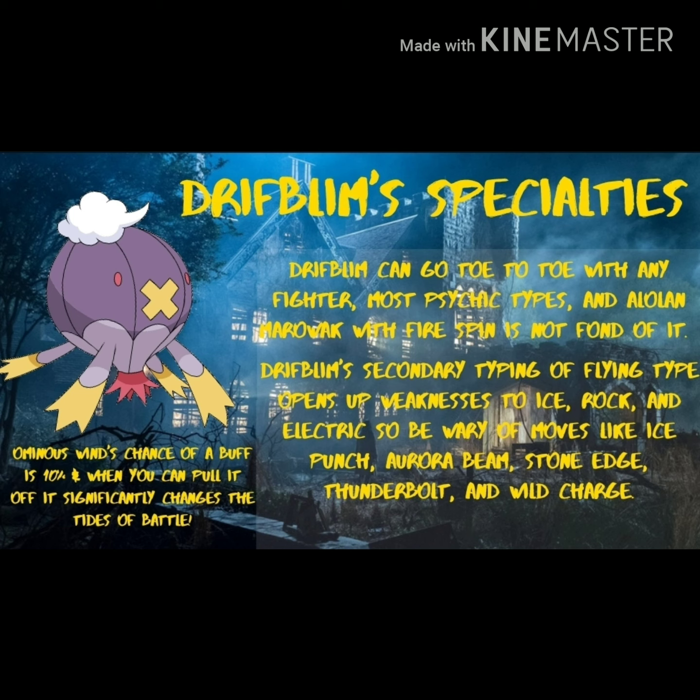As far as Drifblim's specialties, Drifblim can go toe-to-toe with any of the fighters - Poliwrath, Primeape, or Medicham. Pretty much most of the Psychic types and Alola Marowak with Firespin is really going to lose to Drifblim. However, Drifblim's secondary Flying typing opens up weaknesses you wouldn't generally think of, such as Ice, Rock, and Electric. Watch out for Ice Punch on Medicham and Poliwrath, Aurora Beam on Cresselia, Stone Edge on Bastiodon, Thunderbolt on Girafarig, and Wild Charge on Alolan Raichu. Another positive is Ominous Wind - its 10% buff chance can significantly change battle outcomes.